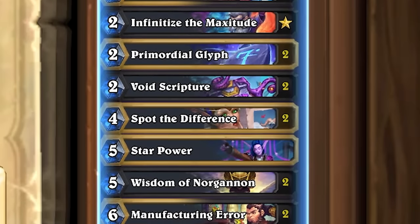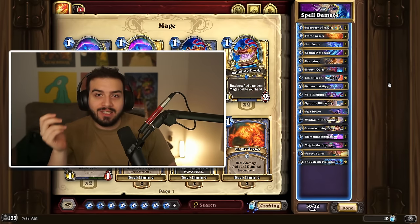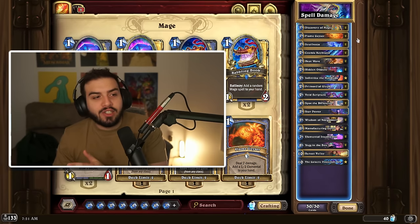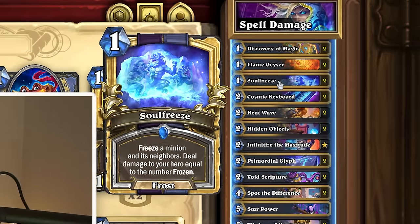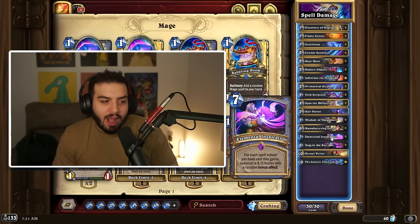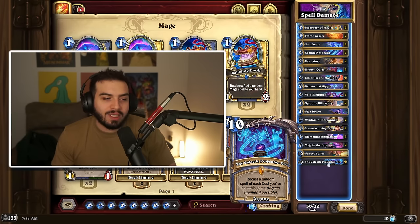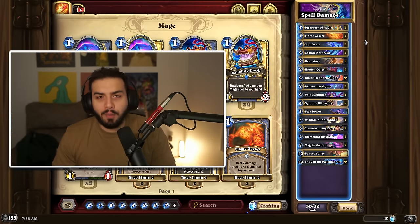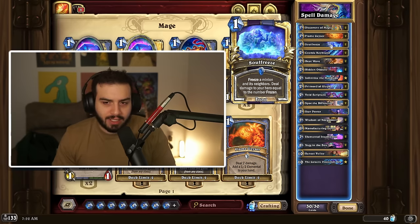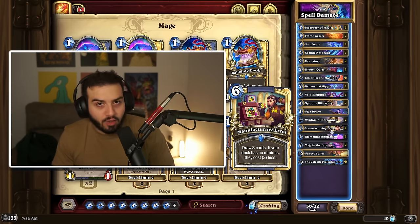Mage is back to doing the no-minion thing, and I honestly feel like Mage is really good if it wasn't for the bane of existence that is Hunter against it. Mage has so much early game removal and stall with cards like Flame Geyser and Soul Freeze, which allows them to get to their late game potential with their elemental inspiration, Yogg in the Box — which I think is an absolutely broken card — Sunset Volley, and of course the Galactic Projection Orb. If you played no-minion Mage before, this is basically the same concept, and I do feel like this is a pretty powerful deck, especially because of Manufacturing Error.